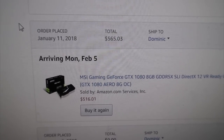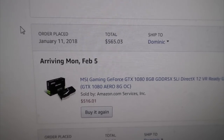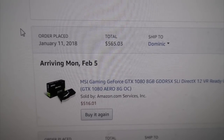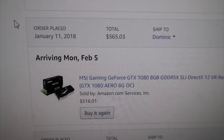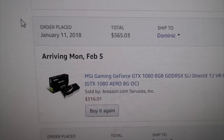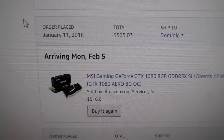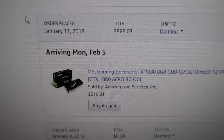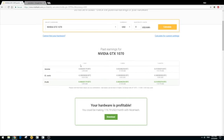Here is an example: for a GTX 1080, I only paid $565 including tax — pretty cheap compared to prices on the market. I bought it from Amazon, sold and shipped by Amazon.com. I placed the order on January 11th, and I'm going to get it on February 5th, which is next Monday.